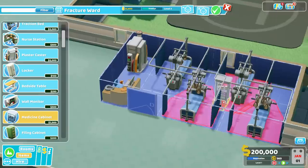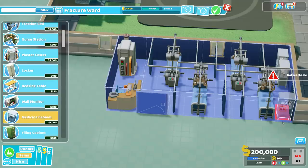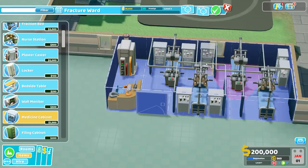Now, the obvious placements for these would be up here in the corner — boom and a bada-bing — but there are other places you can put them. Did you know that you can actually put them as a valid placement right next to the traction beds, like here on either side? This does not disrupt the flow of the patients, the nurses, or the ability to use these things. And even though they're technically part of this red footprint, I don't know why the game allows it, but the game allows it. So I'm going to take it like that.